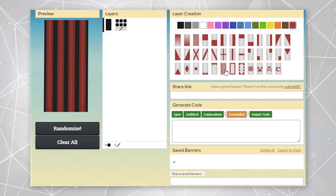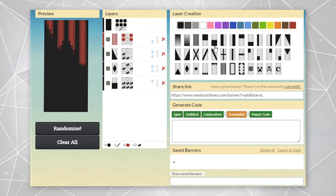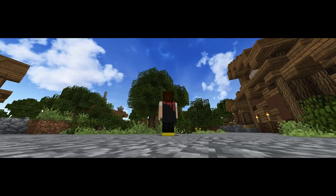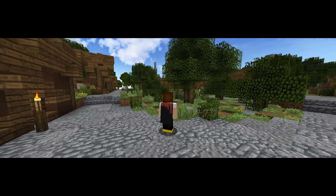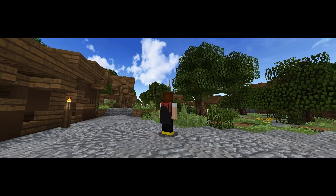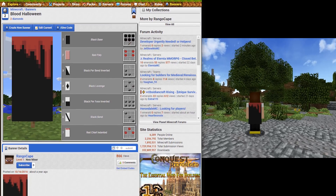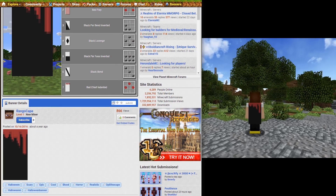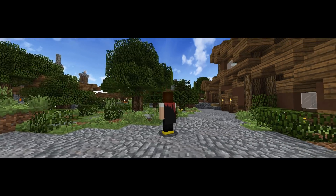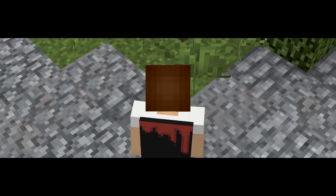The next cape is a blood-themed cape. Again, I decided to go with a scary or evil-ish type cape — just a general scary design to fit the Halloween season. You can use this cape all year; there's nothing stopping you, especially if you like it. I think it's a pretty cool cape in general. The blood dripping down type design is just really cool, I think. I sourced this cape from Planet Minecraft by user Rango Cape. It's a black and red cape design, and if you're a frequent viewer of my videos, you know I like that color combination on capes.